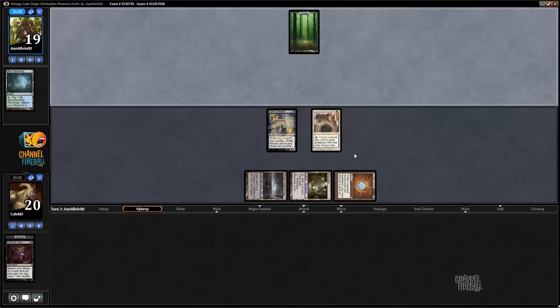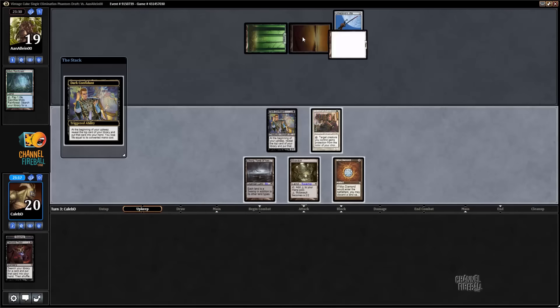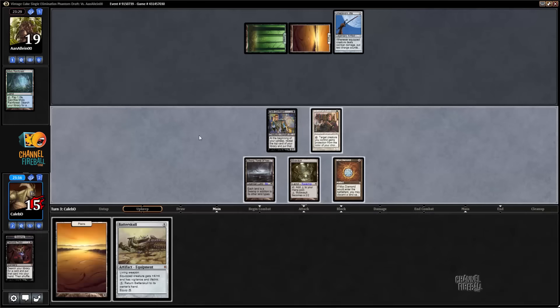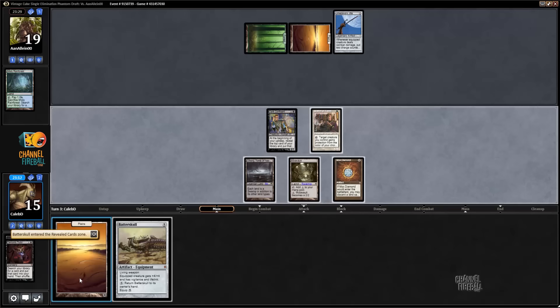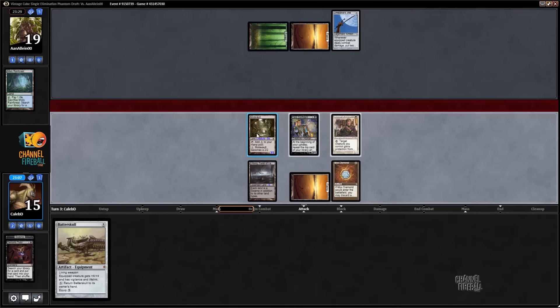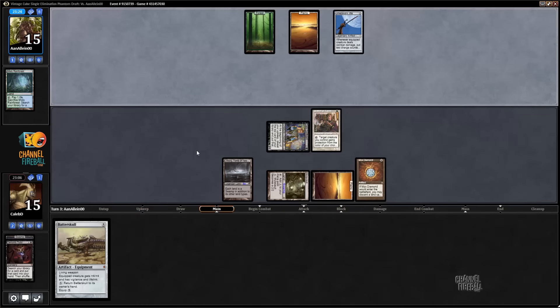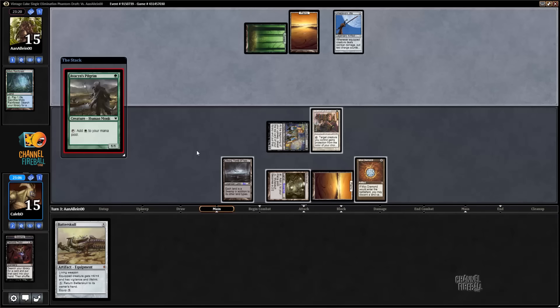Turn one fetch for a basic Forest — not what I was expecting. Plains is a good sign; if white is his removal color then he might actually be really light on removal. There's a card that we can kind of break with Mother of Runes too. Since we just played a white mana source, that accounts for Path to Exile and Swords to Plowshares — so it's down to like Dismember.